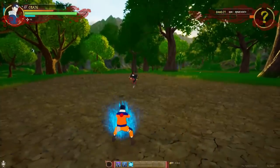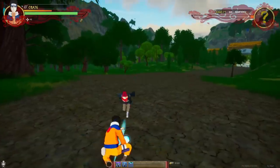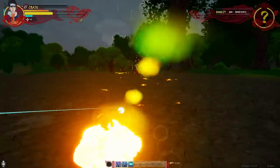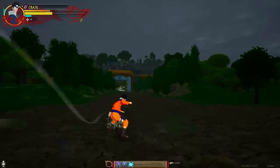That Naruto build goes crazy! I've got to finish him with a Rasengan — it's only right. Rasengan! Oh, I missed. The clones get one hit off and then they disappear. Yeah, clones are pretty good in this game — pretty good.